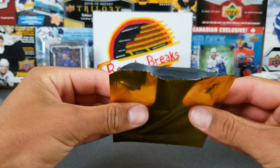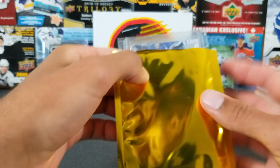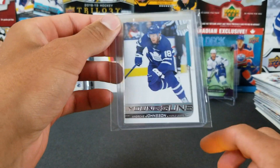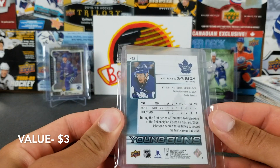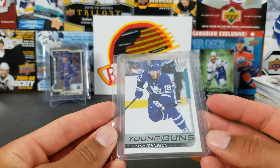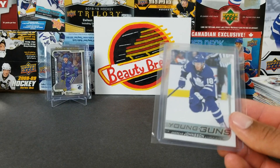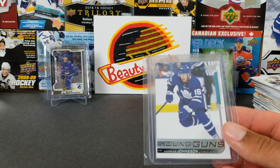Now we have one more thing to reveal — our gold hit for box two. Looks like it was cut with scissors already. And it is... Andreas Johnsson Young Guns. That's a decent Young Guns — he definitely has more value on the Leafs, but I think he's on the Devils now.